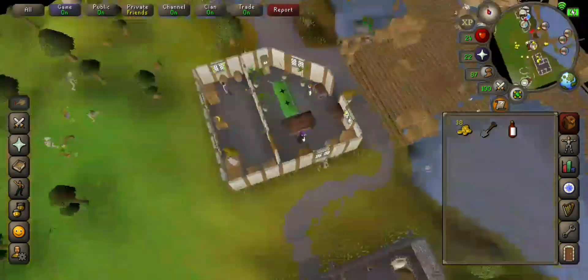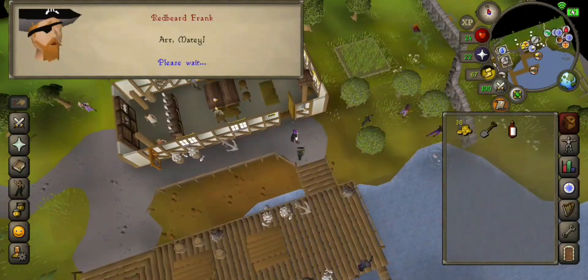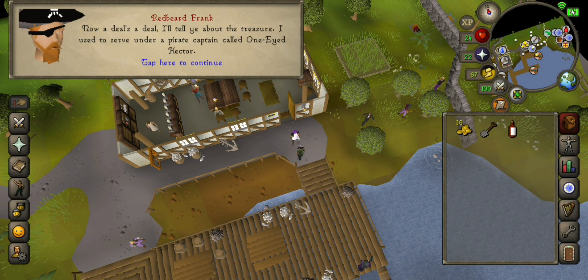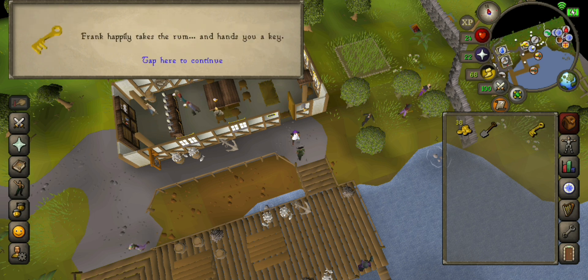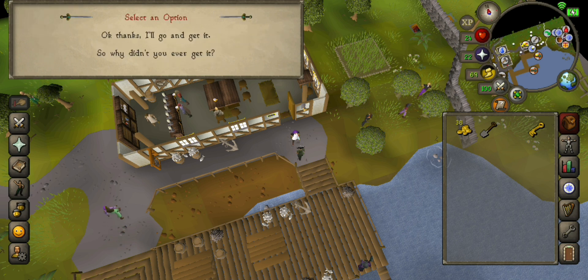Go back to Redbeard Frank. Tell him you've got the rum. Frank hands you Hector's key.